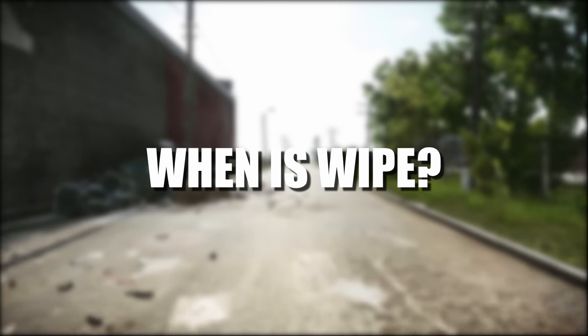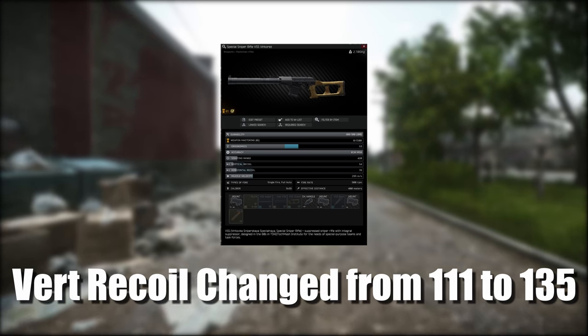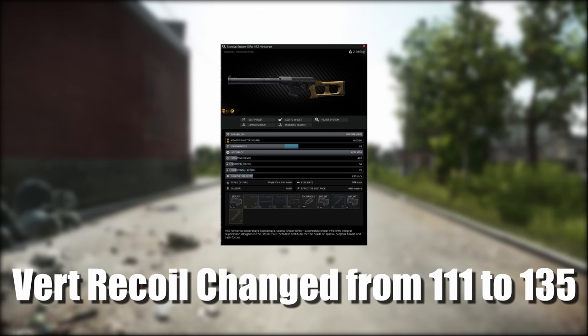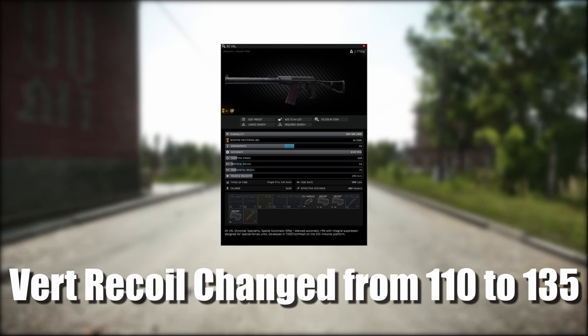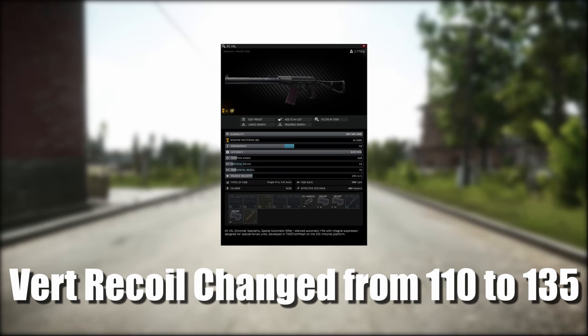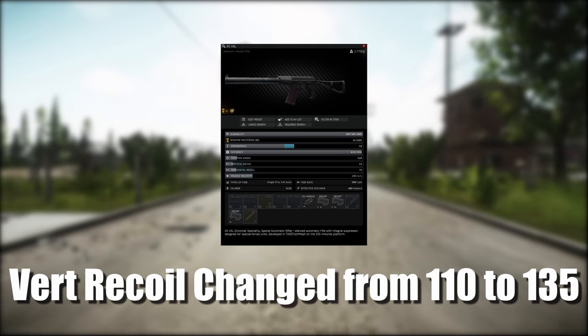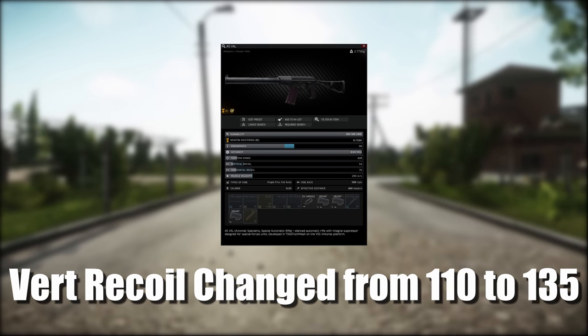Now on to gun nerfs and buffs. The VSS has had its vertical recoil changed from 111 to 135. The AS VAL has had its vertical recoil changed from 110 to 135. So these are nerfs for the AS VAL and VSS, which to be honest, for those of us who played a lot last wipe, is definitely a good thing.